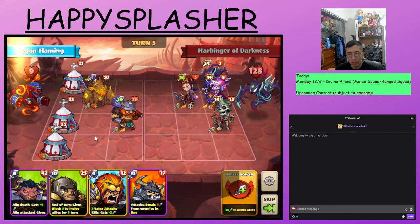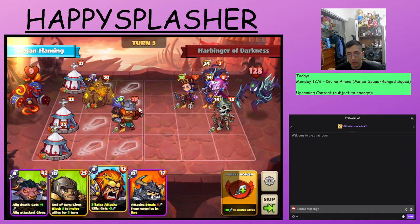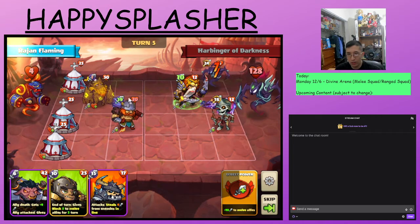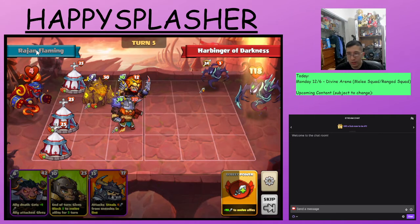I guess we have one more attack to go through. We'll summon our melee hero here — this one has three extra attacks. So we'll trigger the first one, take the damage, and then destroy the unit. Now it is this lane over here. As we said before, we have very low health.